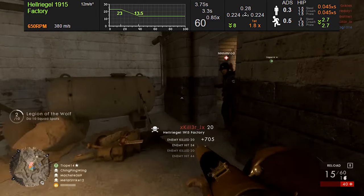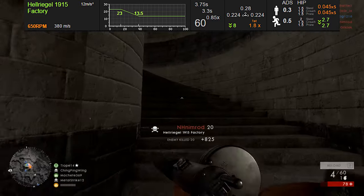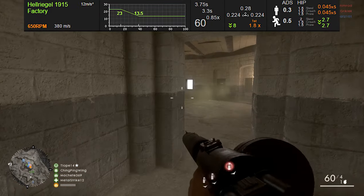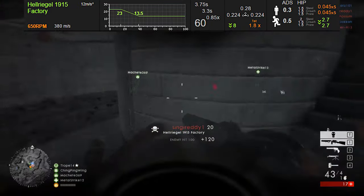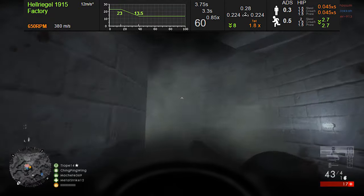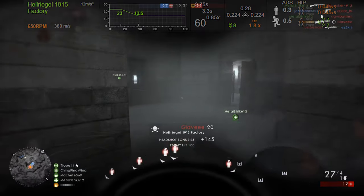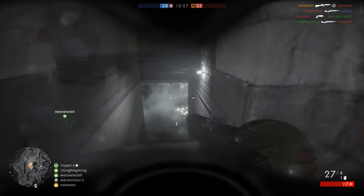we can see that the Helrigel has a very good rate of fire at 650 rounds per minute. Not quite as fast as the Automatico, but it makes up for that with its ammunition capacity. Just like every other SMG for the assault class, this has a maximum damage of 23, and it shares the same minimum damage with the MP18 of 13.5. The drop-off is very similar across all SMG weapons, dropping off at 40 meters. So in close quarters you'll need a maximum of 5 shots to drop your opponent, but at range you can need up to 8 shots.